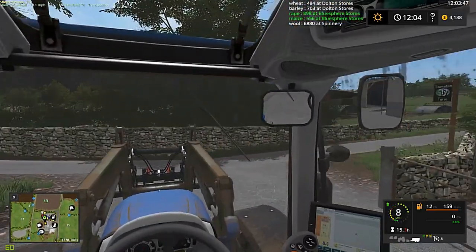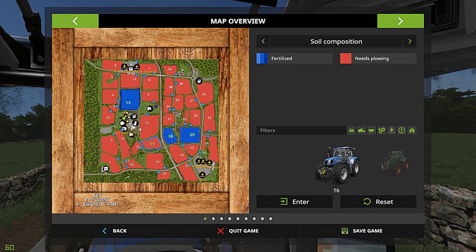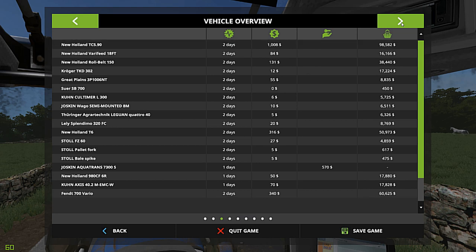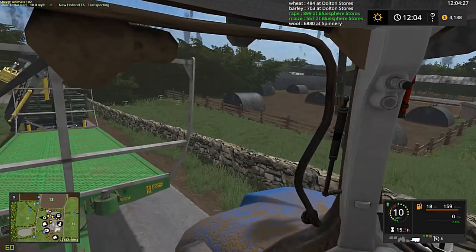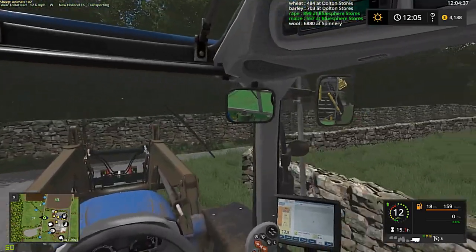Let's check the animals before we get started. The fields are all done — they're ready to go, we just need to get the first growth cycle on them and then we can do the final fertilization. Coming over here, in three and a half hours we'll have our next sheep. Everything else is good but we're only at 25%, so it's going slowly but we'll get there. Our mare is out there prancing around. Let's get this out to the forest area and see if we can at least get the trees cut down today and start loading.